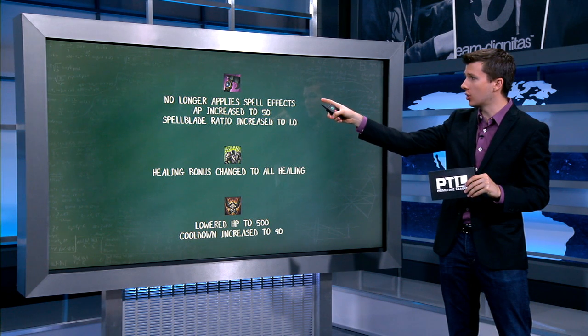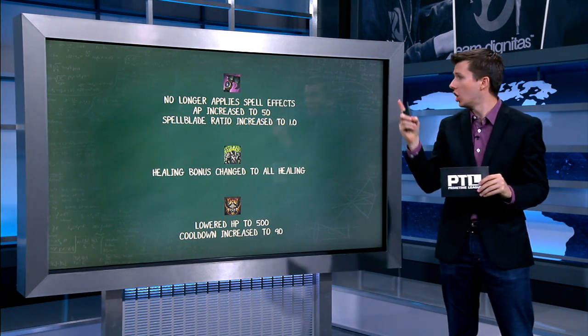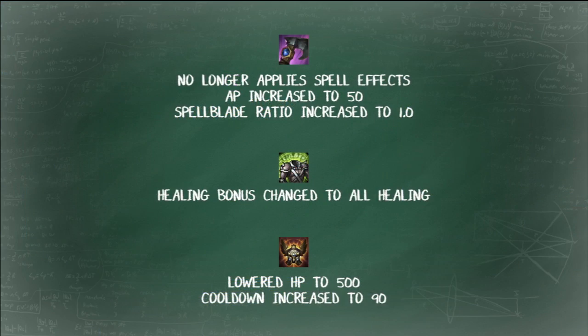First up, we want to talk about Runglaive. It no longer applies on spell effects, so that's Ezreal's Mystic Shot — it doesn't apply it. But if you watched last week's League of Learning, it shouldn't affect him, as it's mainly a buff to Evelynn and Nidalee.